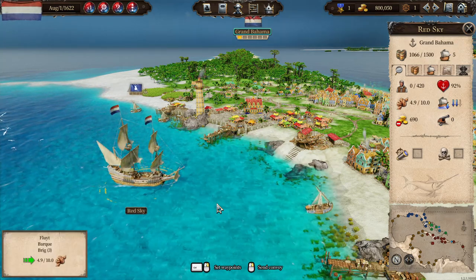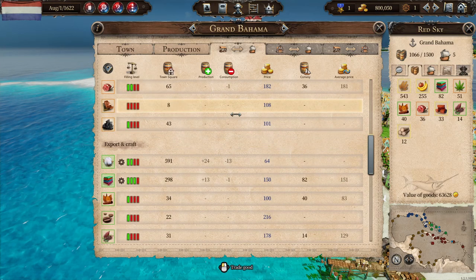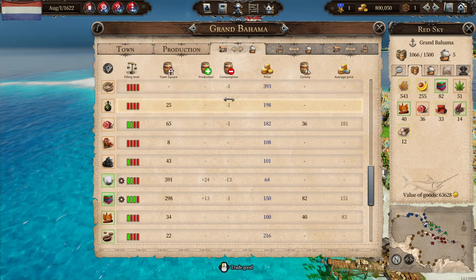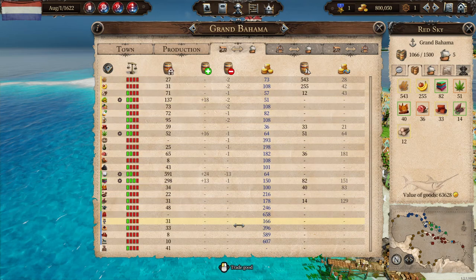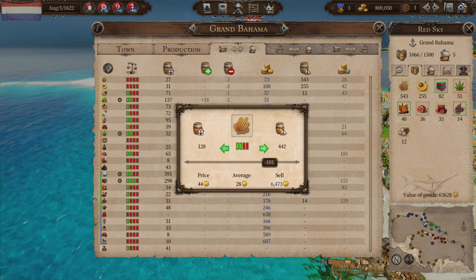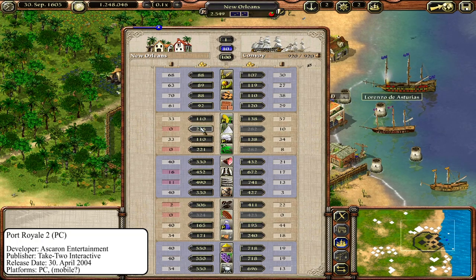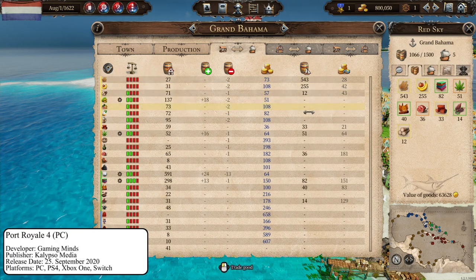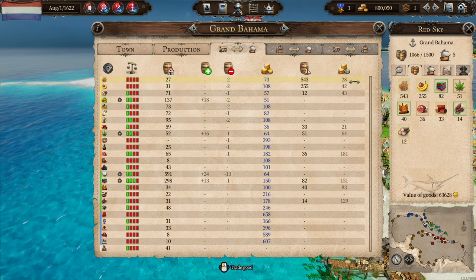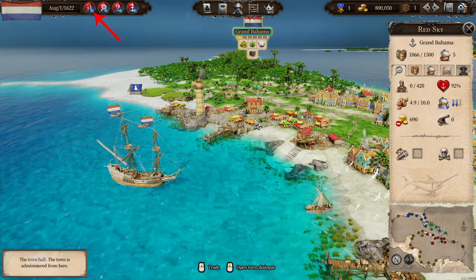The UI of Port Royal 4 is mostly decent. The trading menu of the release version could have been designed in a way that avoids scrolling through the commodities. The latest patch however gave us the option to fit everything onto one page, which avoids scrolling completely. This new feature is much appreciated given how much time you spend in this menu, but it should have already been there in the release version. The previous games, for example Port Royal 2, had this from the start for a good reason. The game could have some more detailed statistics, but it works as it is. I also like how opening some of the menus pauses the game automatically.